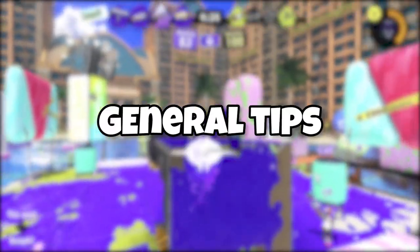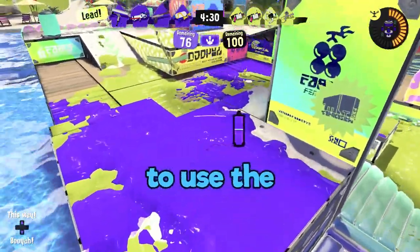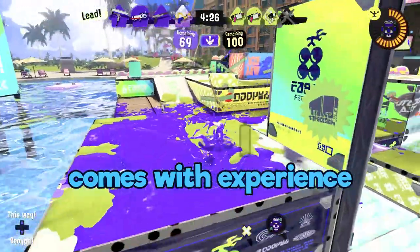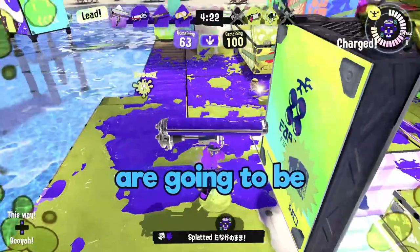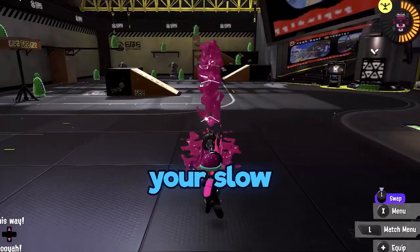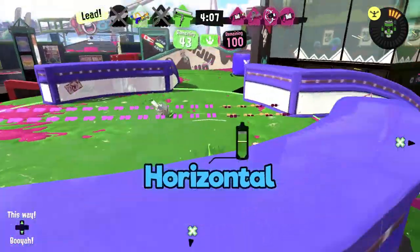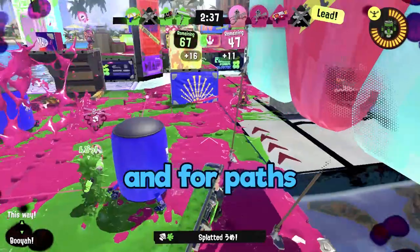Part 3: General tips. Know your flick. Choosing when and why to use the horizontal versus the vertical comes with experience and understanding the range at which your opponents are going to be when you finish your slow, slow Dynamo swing. In general: horizontal for ink and zoning, vertical for snipe and for paths.